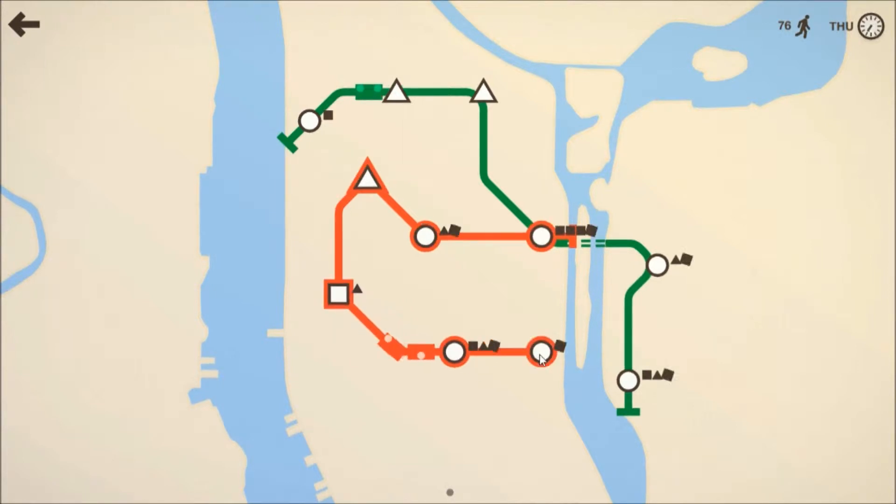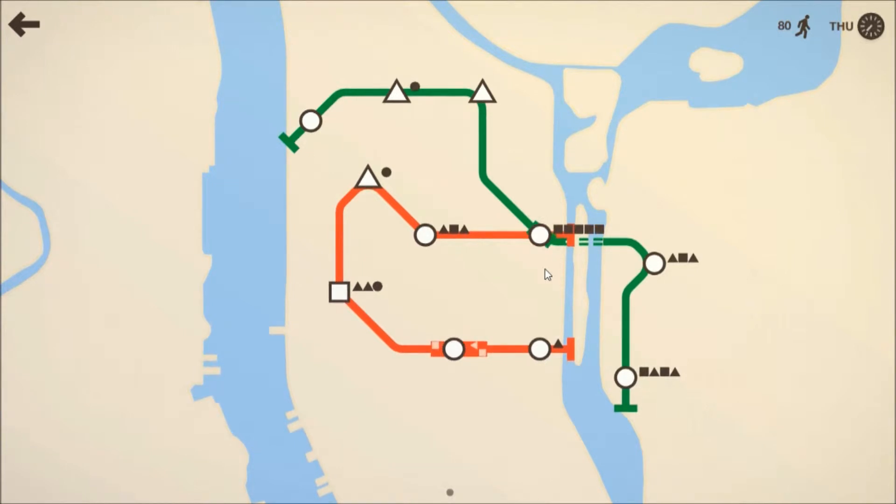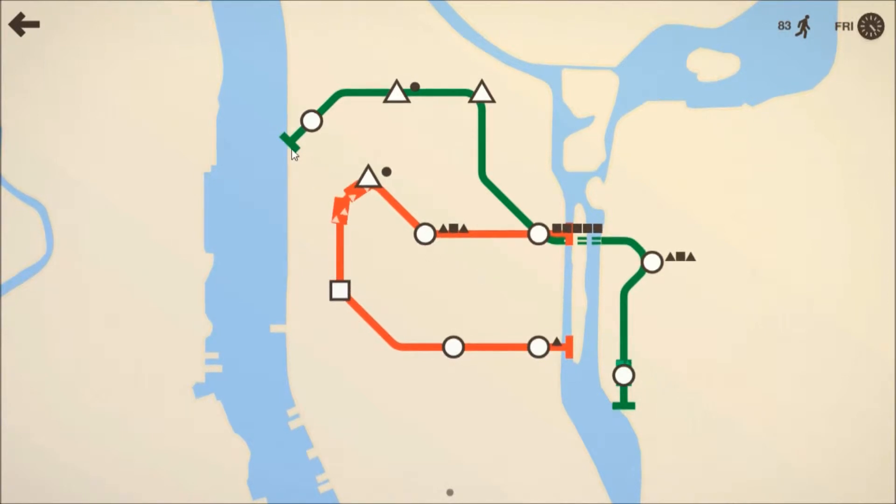I like to just watch all the trains go around. That circle station up there with the four squares is very packed. I'm not sure if my cursor is showing up. Oh, now there's five squares there because the green line has no squares — that's an issue.